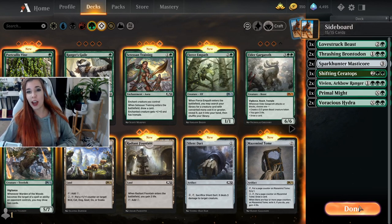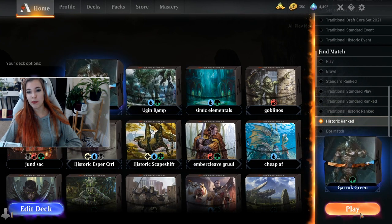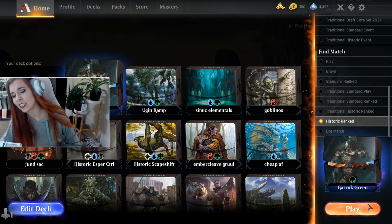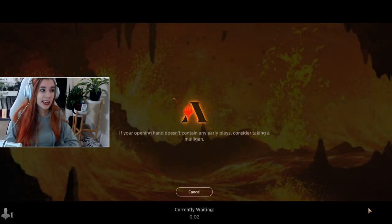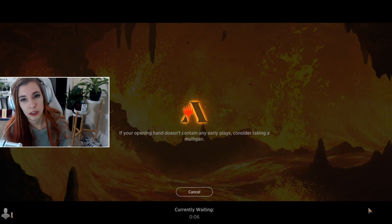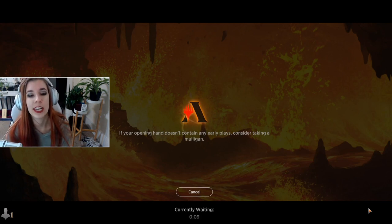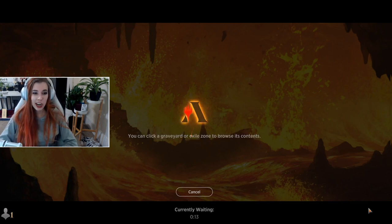And in classic Emma fashion, I'm going to throw it straight into Ranked and we're going to see how it does. I think I'm going to start with a Best of One. I think that Monogreen Stompy traditionally does pretty well in Best of One, especially with the potential from this Garruk to give plus three, plus three and trample.